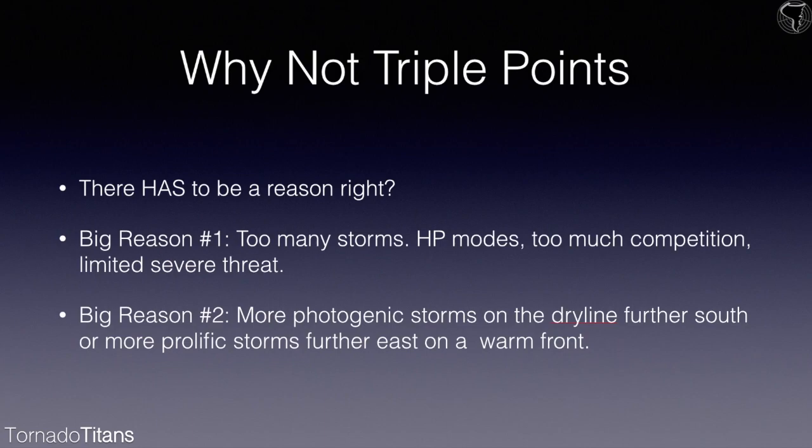A triple point is great, but if there is any weakness in the cap whatsoever — if the lift is strong — you will find yourself very frustrated by HP storm modes. The second big reason is that there are simply going to be more photogenic storms on the dry line further south, if that is an option, or there may be more prolific storms further east along the warm front. You will see tornadoes along triple points, but sometimes you just get too crowded storm modes.